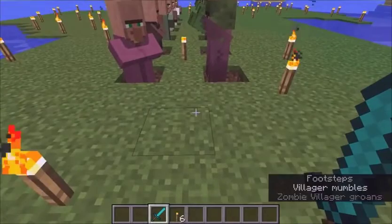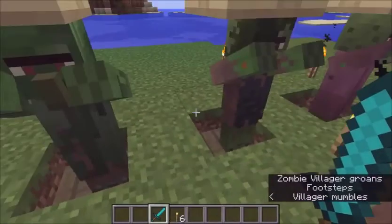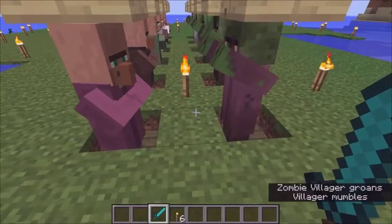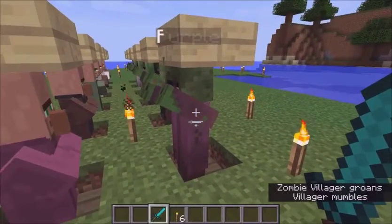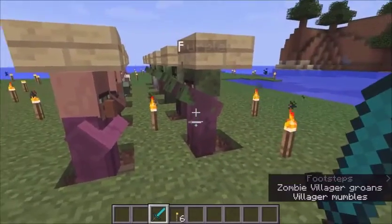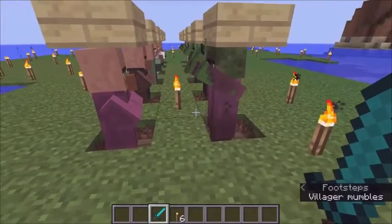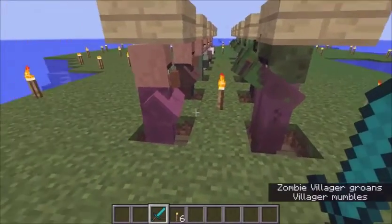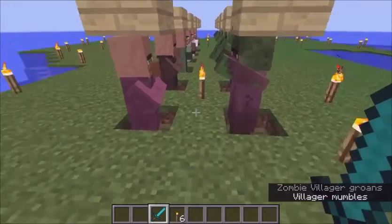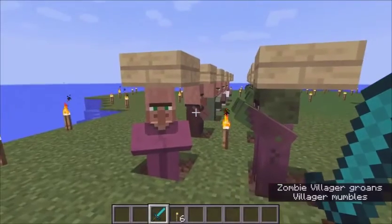Now you might be asking yourself, why would I need to know the differences between all the zombie villagers? If you can't find a village in your world and you still want villagers, you're going to need some zombie villagers to turn them into regular villagers so that you can trade with them. I'll explain how to do that in a later video. In this video, I'm just talking about how to identify the different types, so that if you do decide to cure them, you can pick what kind of villager you want - whether you need a cleric, a butcher, or something else.